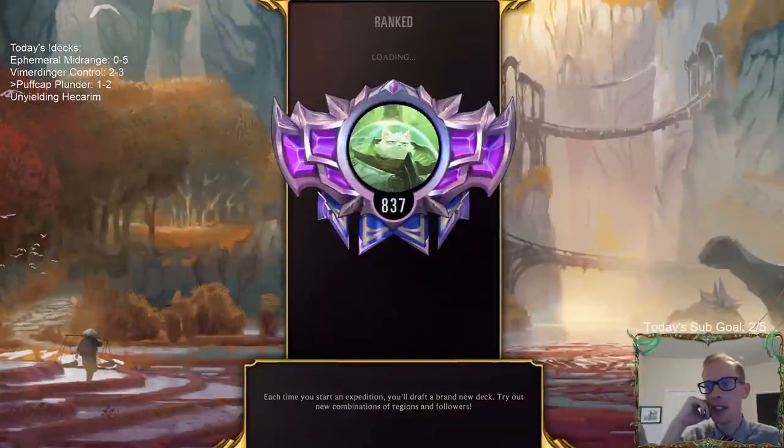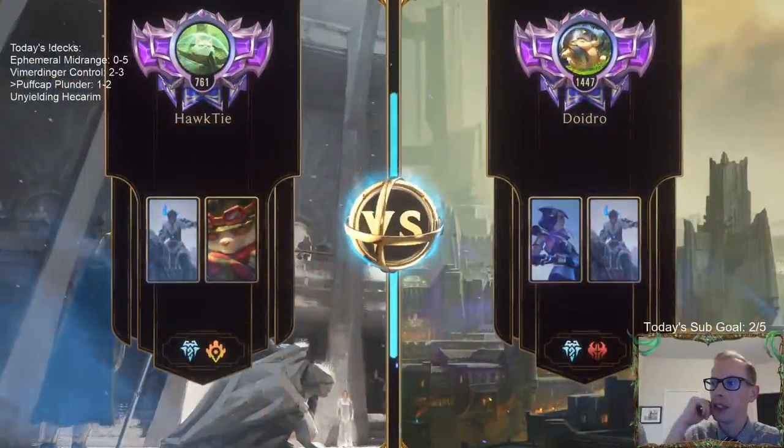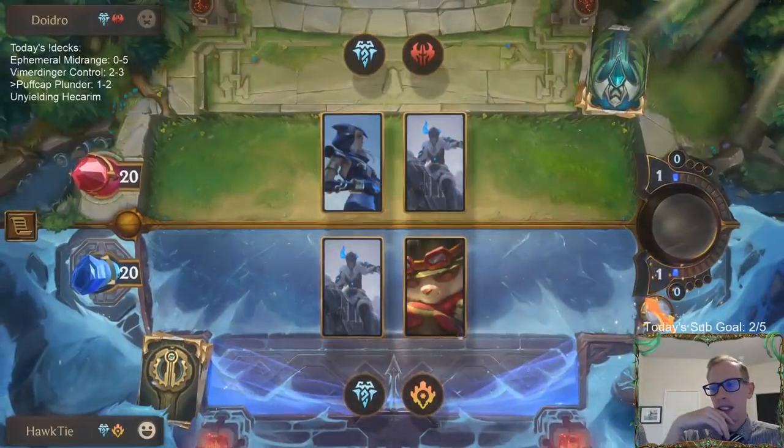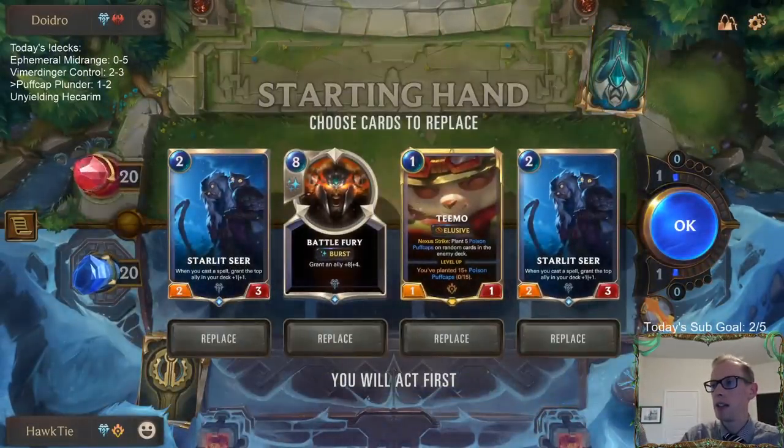Man, that was a game that — obviously, if both players had another 10 life, we would win super easy, but they just barely squeaked out that 20 first. That's how today's been going — just squeaked that one out. The game before, if I challenge a spider we'd probably win, but I didn't. That's just how today's been going.